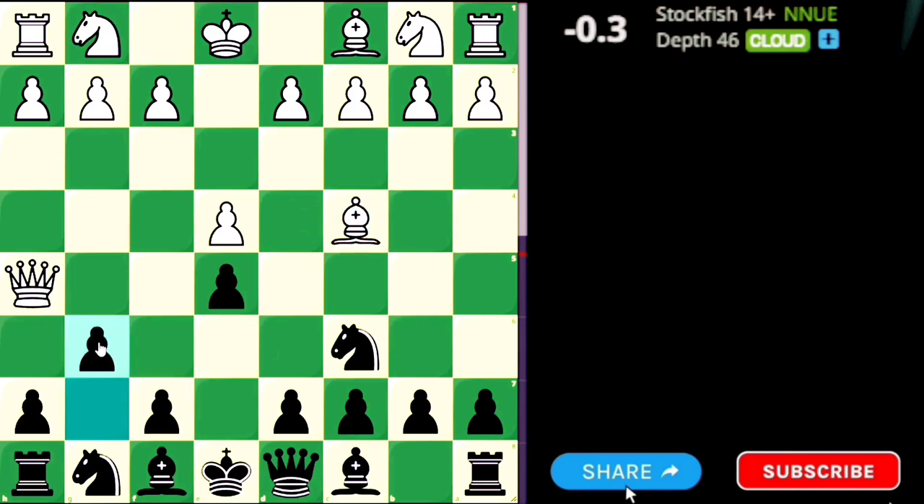g6 is the best move here. Please remember this: whenever your opponent plays aggressive, you first need to defend well. So we have defended well. Then the queen might go to f3. Now again there is a threat of mate in 1, so we have to block the queen. We could play moves like queen to e7 or f6, but those are passive moves that block our knight and bishop from developing.